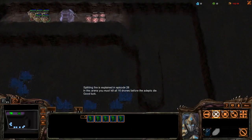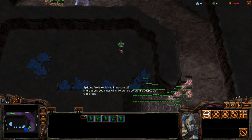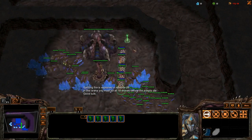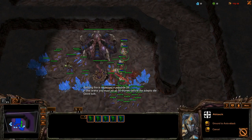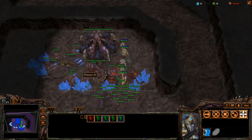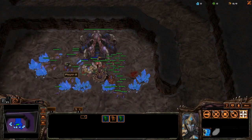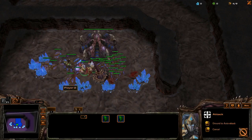It only requires two adept attacks to kill a drone. However, if you have five adepts selected, they will all shoot the drone, causing three of their attacks to be wasted. You can avoid this by manually targeting two of the adepts on one drone and two of the adepts on a different drone, but this is very difficult to do and is not feasible in practice.